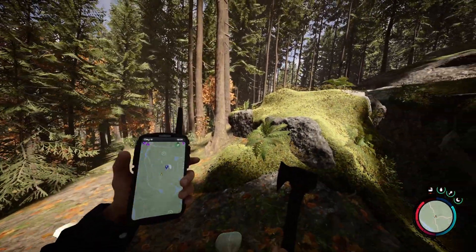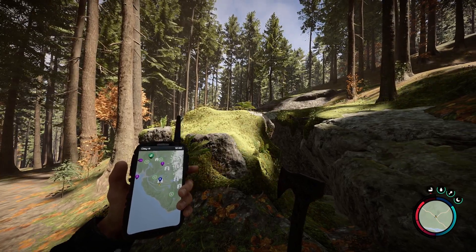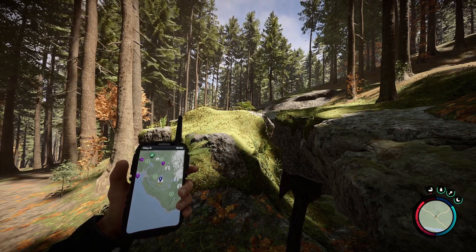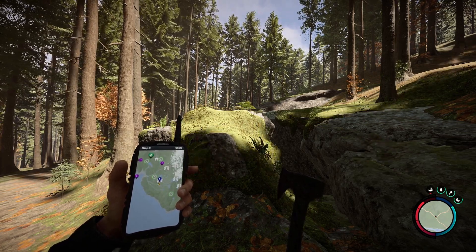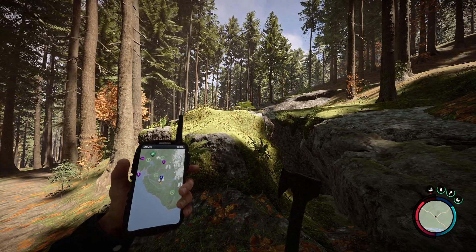So there you go — that was that cave right there on the map, and that was how to do it. It's a really awful cave to go through on the harder difficulties, but if you know where to go, you can just run straight through it, get what you need, and slip out real fast. Hopefully it helped you out. Check out the description of this video for other helpful Sons of the Forest videos.